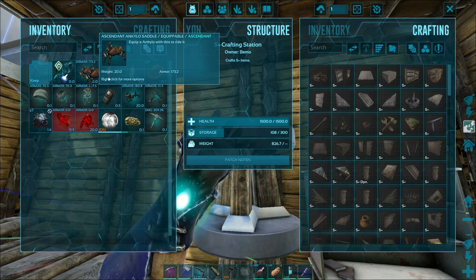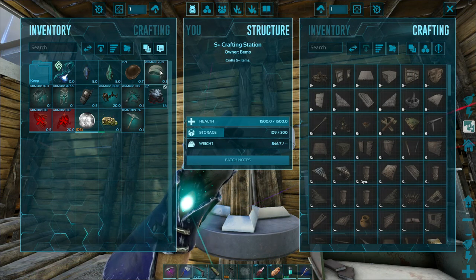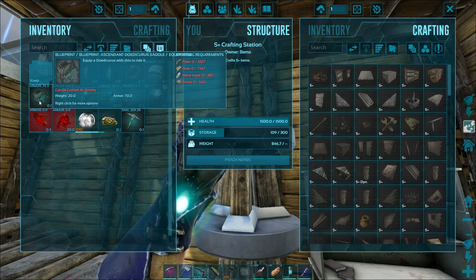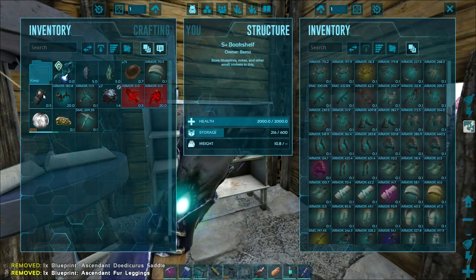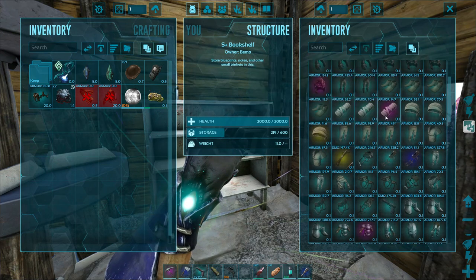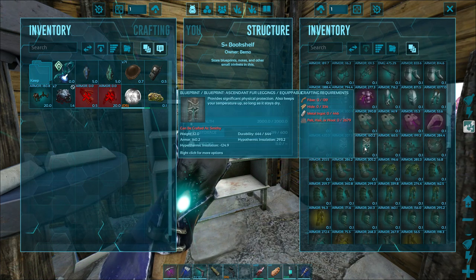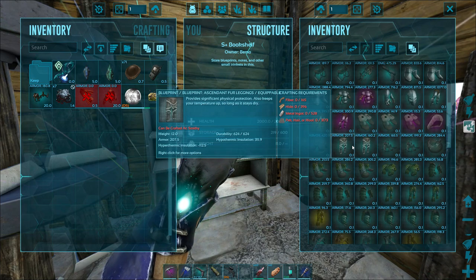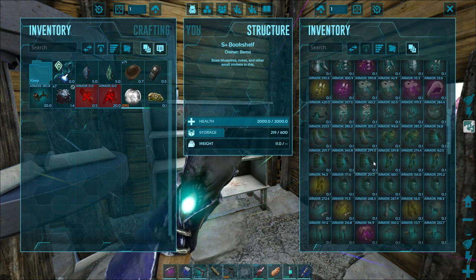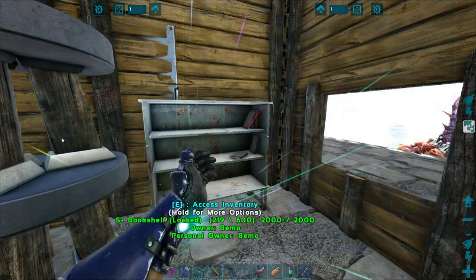Our loot wasn't too bad. We got an Anki saddle — very nice, 173 armor. For blueprints we got a stone pick, a nice cloth hat, one for a manta, very nice legs, and a Dodo saddle. Let's look at the legs real quick — oh, that was actually a better hat too. The fur legs at 207 armor — that's better than the 160 we had. About the same durability, a little more expensive but a good bit more armor.